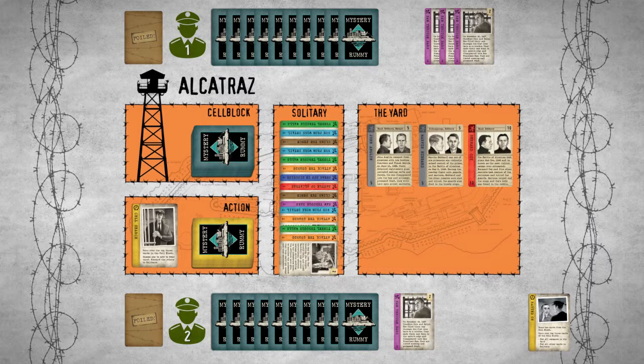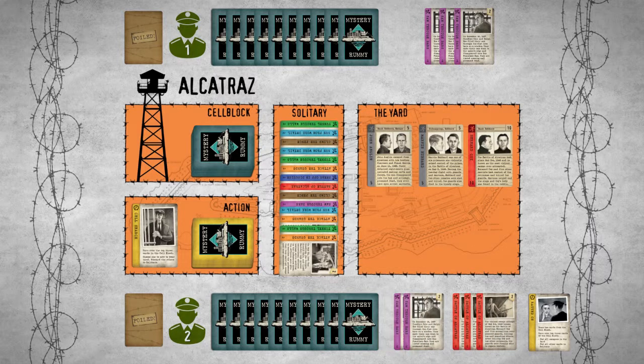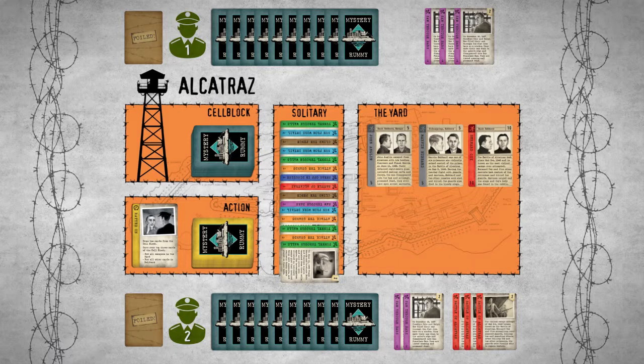Since there is now an available escapee in the yard, Player 2 may start a new escape plan. He can also add one more card to the existing active plans. Please note that only one action card is taken per turn. At the end of his turn, Player 2 discards.